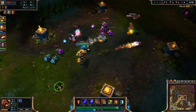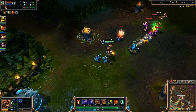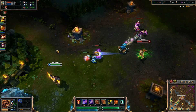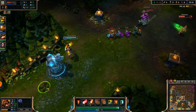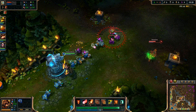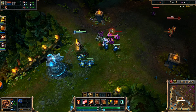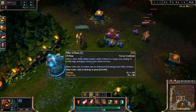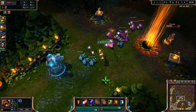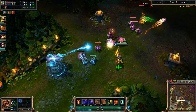Now it's very easy to harass with Brand. You just have to hope that your opponent won't be very good at dodging your spells, because as I said Brand is a pure dodging-spells champion. I keep getting more damage in my W, doing some damage to her.